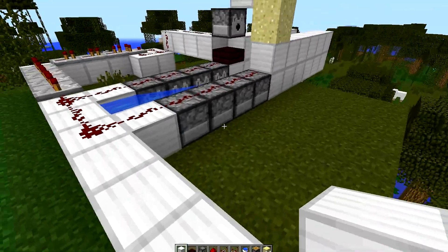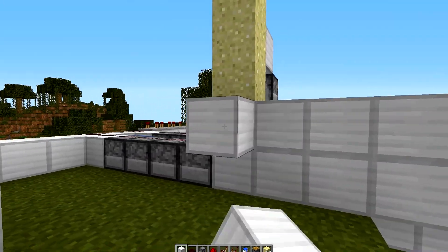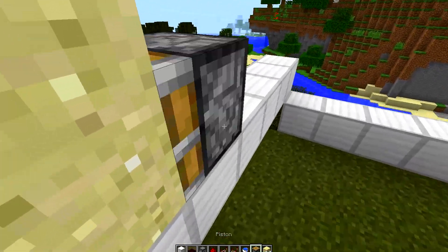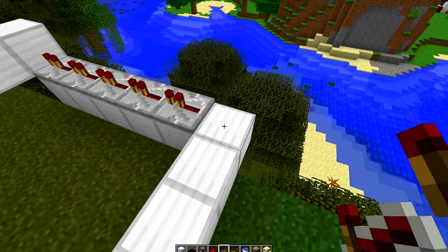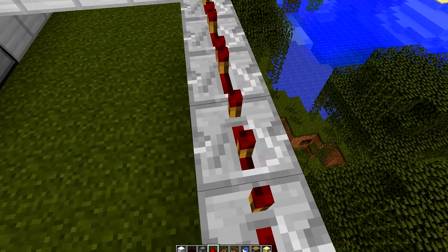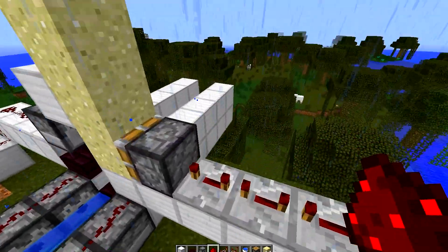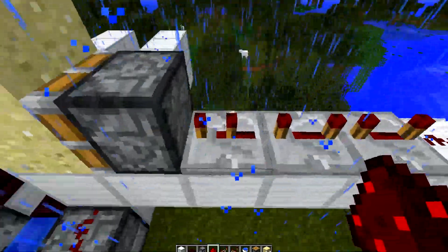Over here we're going to do the same. This one has to extend pretty far — I'm going to extend it far enough so that you can put on ten repeaters. That's a big deal. So you want to put ten repeaters: one, two, three, four, five, six, seven, eight, nine, ten. I put a few too many; I'll just fill in the empty spots with redstone. You want these all to be on max delay — full delay, that's four clicks. The last one, though, you only want to have one tick. So nine of them are on max delay, and then this one has one tick.